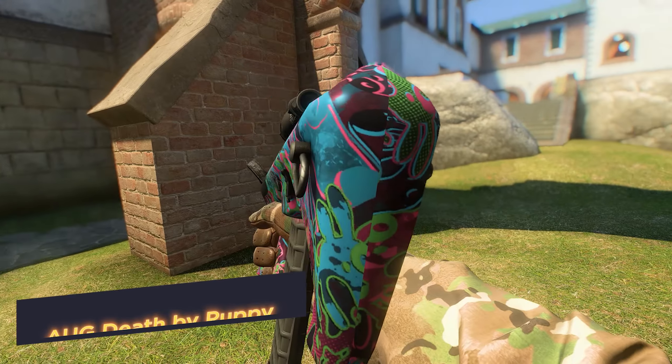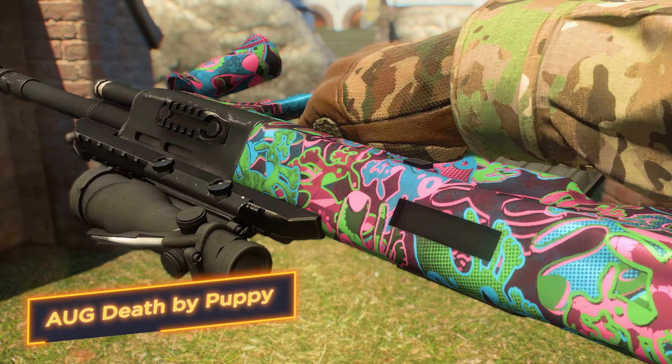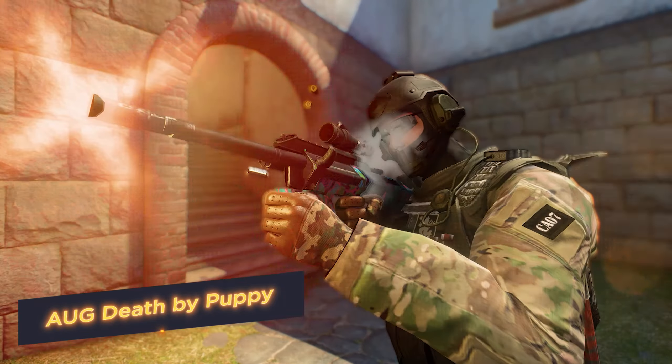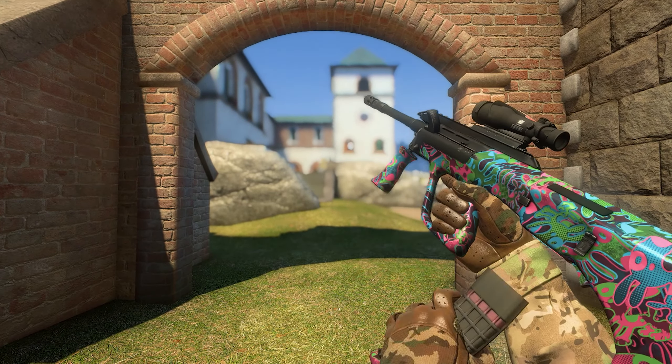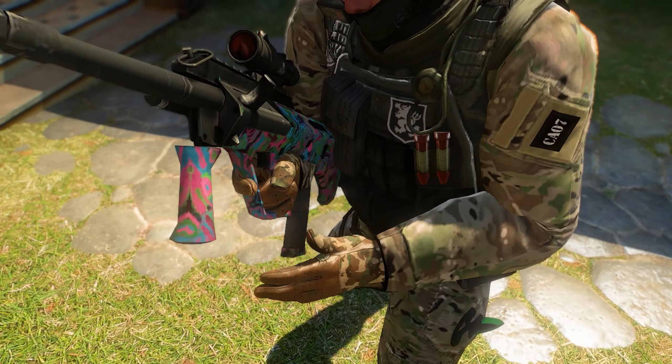Eyug Death by Puppy. The skin design is made in pop art style. The body of the rifle is covered with a pattern of numerous images of a barking dog, realized in the aesthetics of a drug trip. Drugs are death — that's exactly what you will give to your enemies.